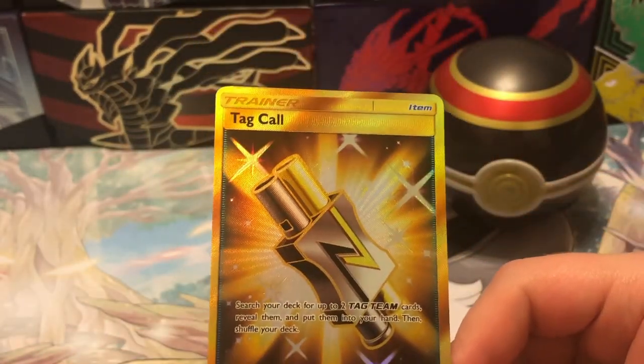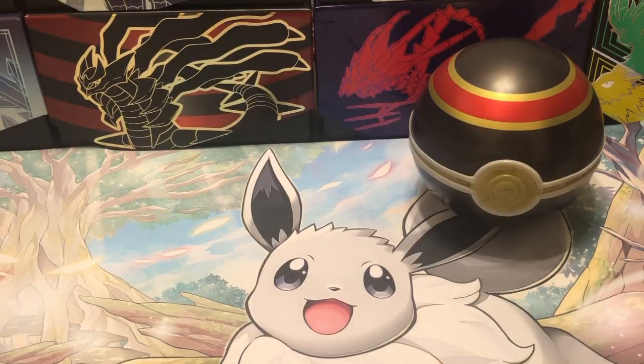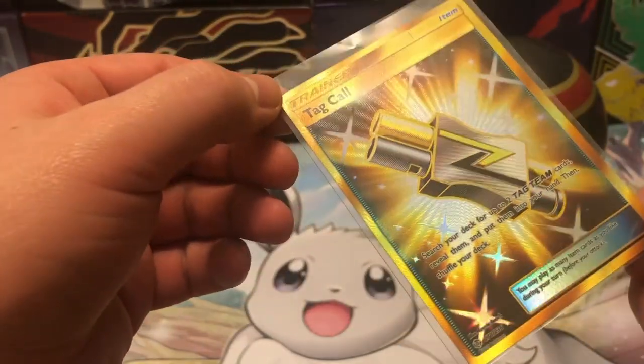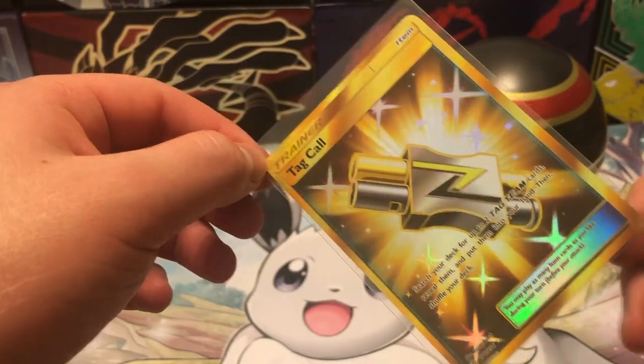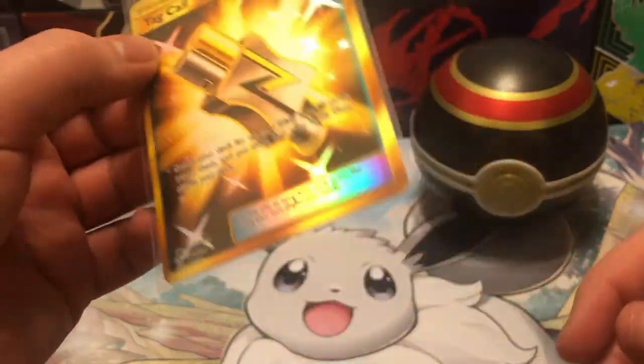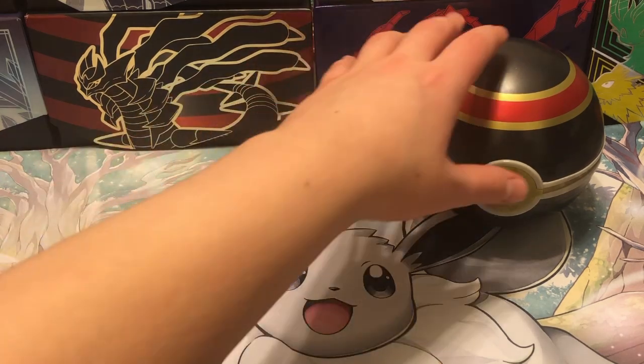It's upside down, but we got a gold card - Tag Call! Very nice. I'll go ahead and get that sleeved up. I'm not sure if the current gold cards have it, but I like this kind of orange and gold mix with the card. The current gold cards probably have that, but I could be mistaken. I just think that looks cool.